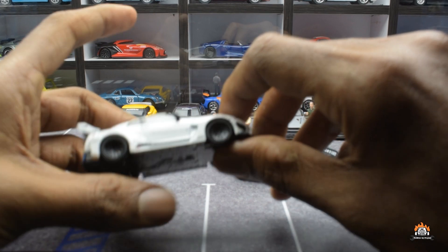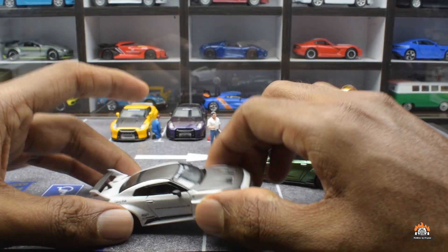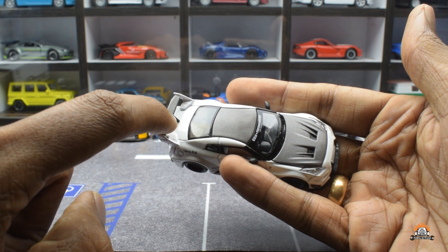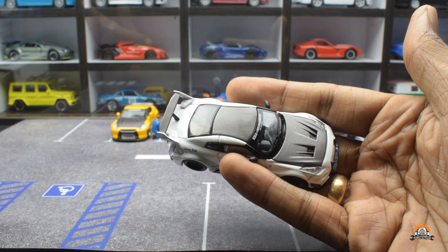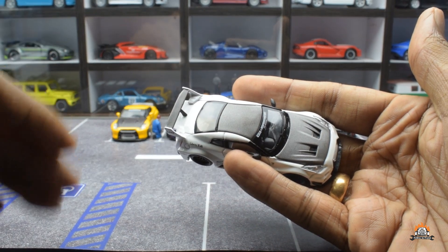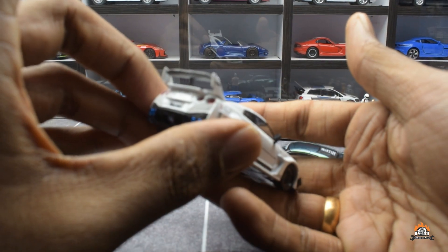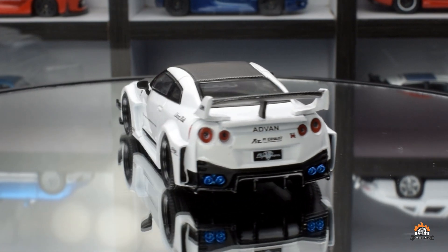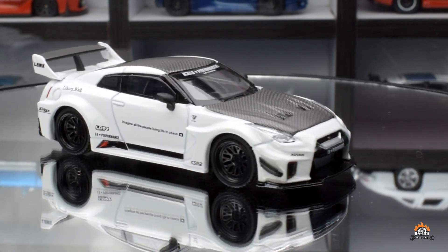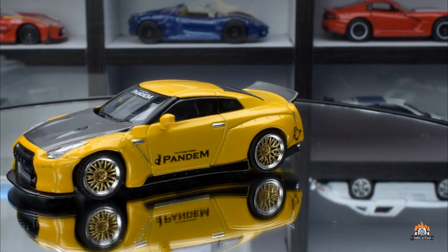Mini GT comes with metal on metal and the level of detailing on these cars is amazing. I don't know if there's another spoiler variation — I'm wondering if there's one that connects from here to here like on the Huracan or Aventador. Let me put them all on the turntable quickly. Starting with the white one — the spoiler has three sections and you also get a small spoiler right near the tail light, so this is definitely a different spoiler. Now placing the yellow one.